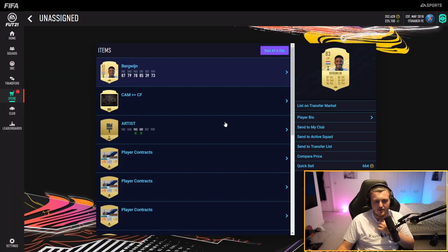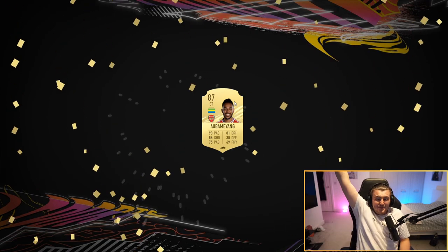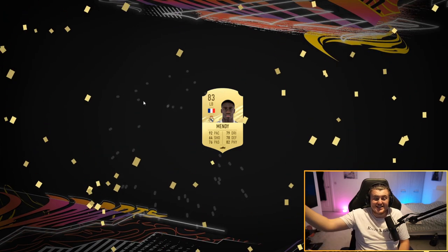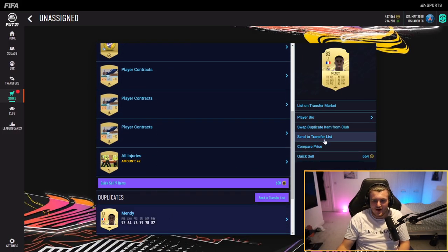Take a bit of Bergwijn — that's not bad, 83, probably sell for a bit. That's a sick pull. Let's go. That's probably the best pull so far — obviously the best pull so far. Oh, that is a sick one — mate, that's a dupe as well! What a pull. That's the second Ferland Mendy I've had.